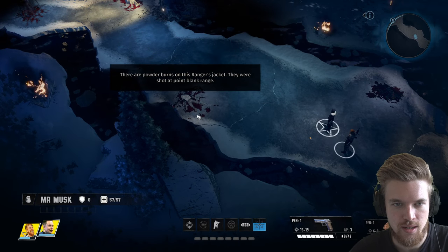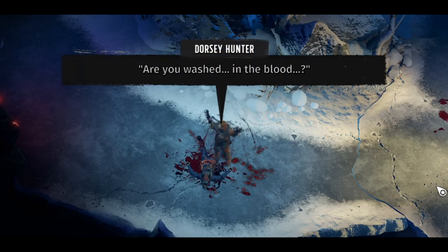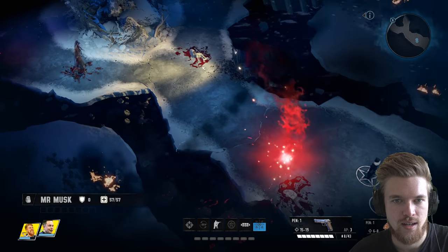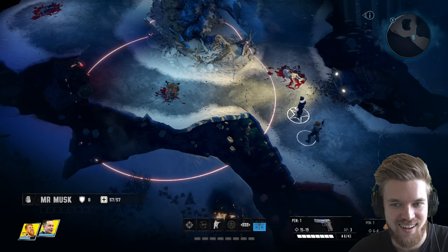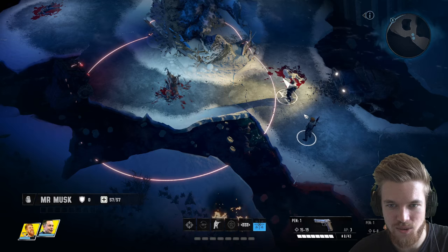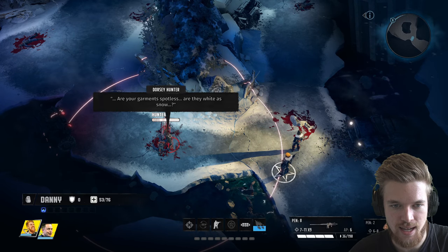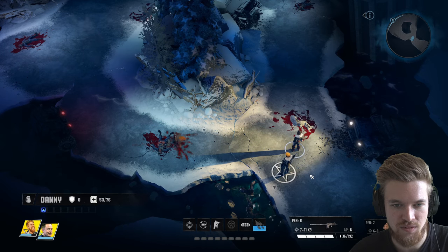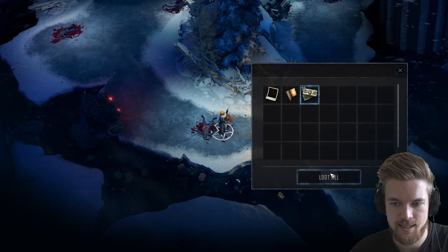What's this? The powder burns on this ranger's jacket — they were shot at point-blank range. These guys seem a little bit crazy around here. We can actually perform a sneak attack without entering this red circle, which is the detection radius. I'm going to get Danny to go ahead and shoot this guy with his machine gun. Even though I missed half those shots, it doesn't matter. We loot him — he has ten dollars. Take that.